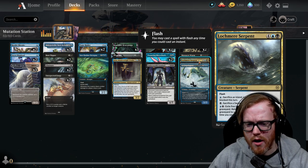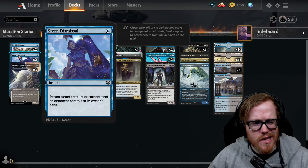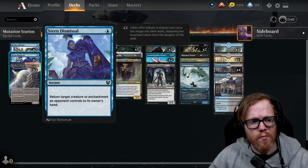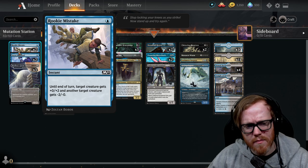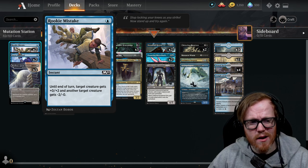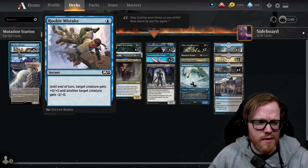Looking at spells: Stern Dismissal is a decent bounce spell, but once you bounce a creature or enchantment it's just going to come back, so it's iffy. Blue doesn't have much removal, so you may want to look for a different card. Rookie Mistake only gives plus-zero/plus-two to one creature and minus-two/minus-zero to another — plus toughness won't really stop a creature from attacking, and I don't think that minus is going to be very impactful.